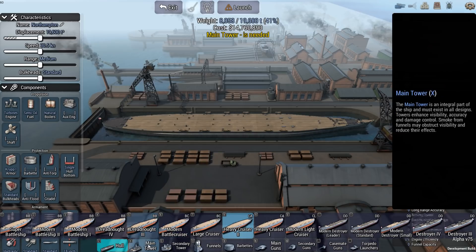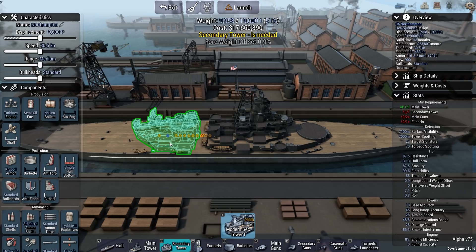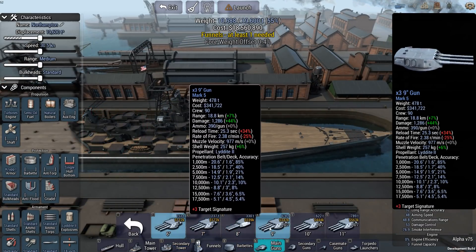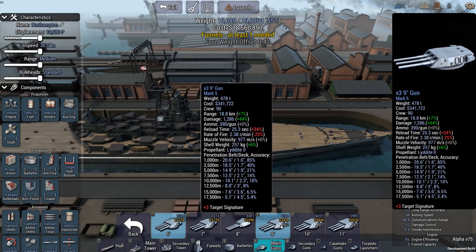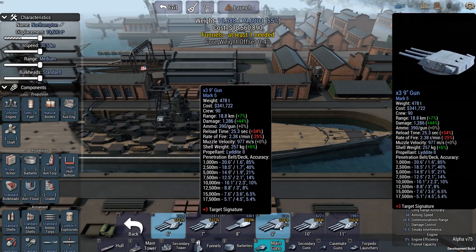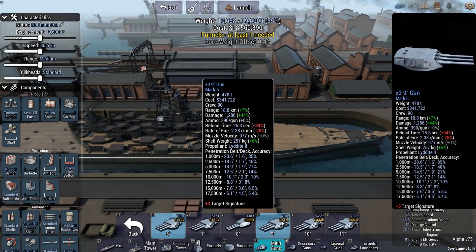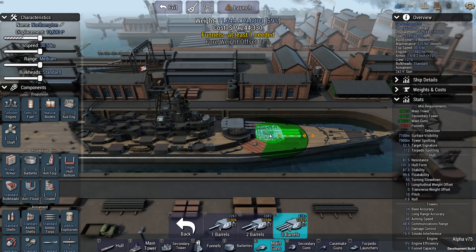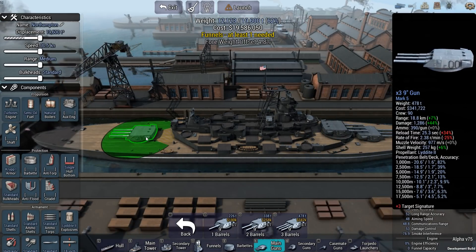Let's say I go for a heavy cruiser that I want to have the ability to take on everything. In that case, I would build it something like this. It would be a cruiser with probably eight-inch or nine-inch guns — something to that effect. The plan is not so much to take on enemy battleships with the guns, but just to gun down enemy cruisers and destroyers. This has a reload of 25.3 seconds without any upgrades, so I would have a couple of guns like that, and this would deal with most of my problems.